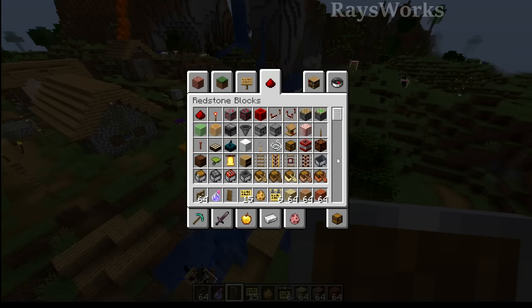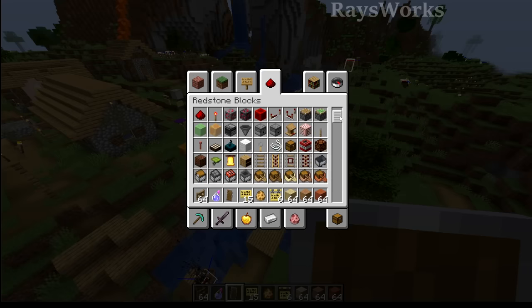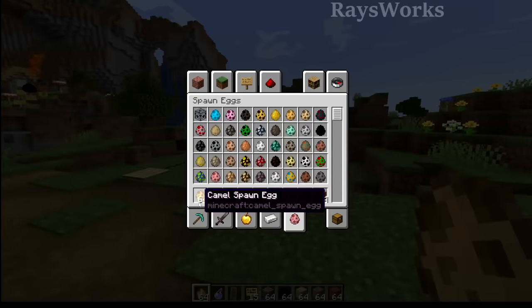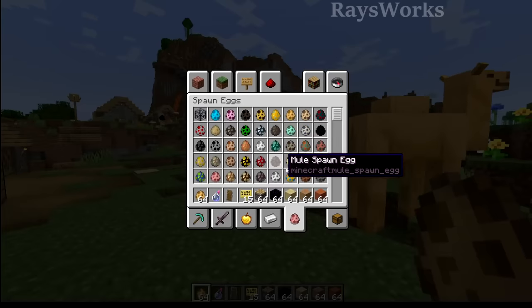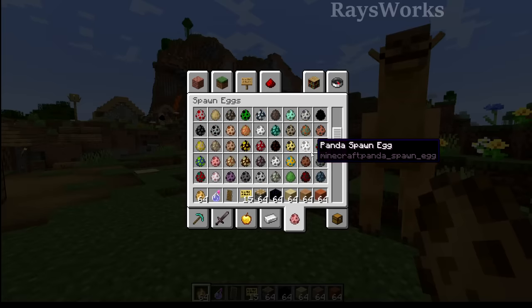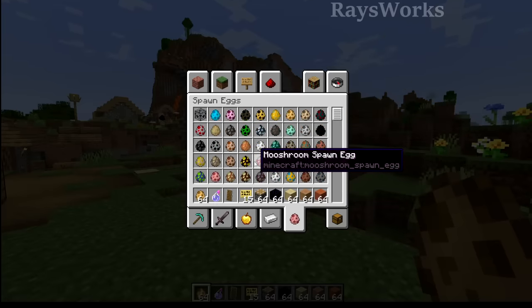One thing I do complain about is that a lot of times I just want to click directly on the scroll bar to where the item is, because I kind of know it's down towards the bottom, but you can't actually just directly click — you have to click and drag a little bit. The camel's spawn egg got retextured so that it looks more like the colors on the camel itself. Overall, I do believe the spawn eggs are a little bit too similar to each other, and sometimes you can get them confused. There's just more variations of colors that could be used to tell them apart.